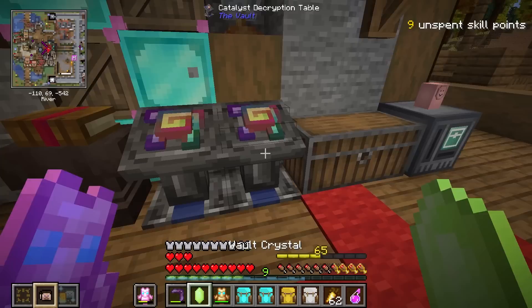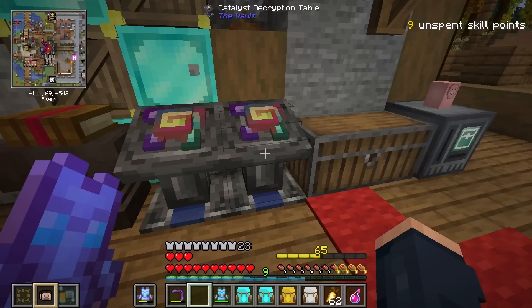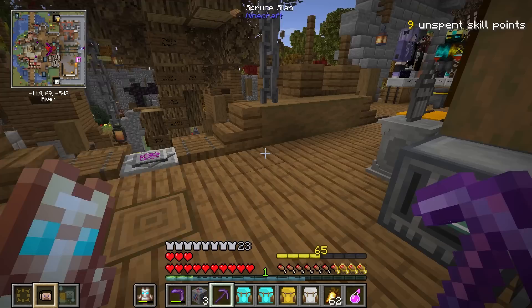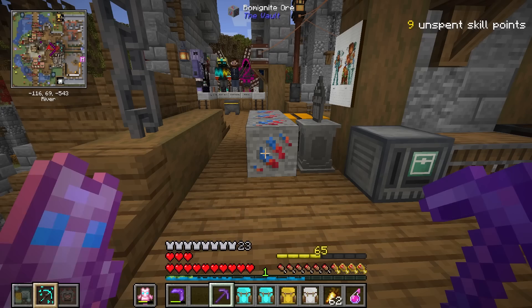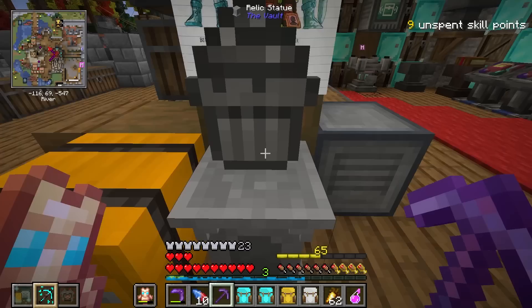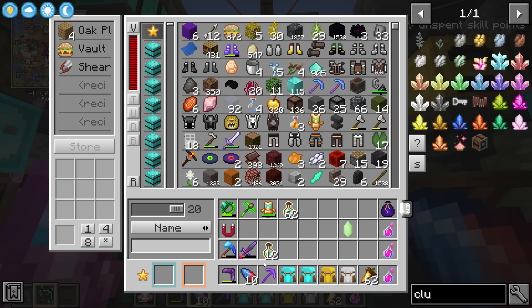Looking at what else we have — Trivial and Crowded — putting Trivial on here should make this nicer. There are so many nice things; this could be a really fun vault to run. This time I'm going to make a Bomb Ignite key, and using our Efficiency 6 to break this — I just got 10, that's great!